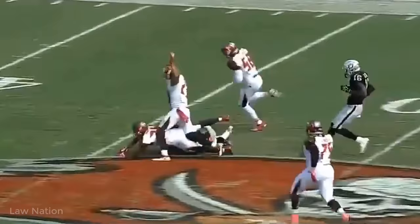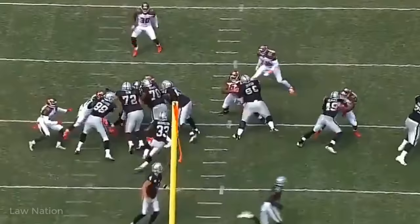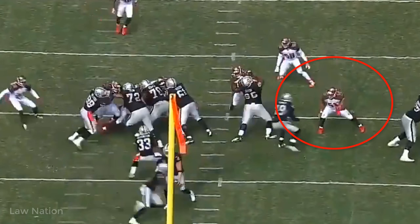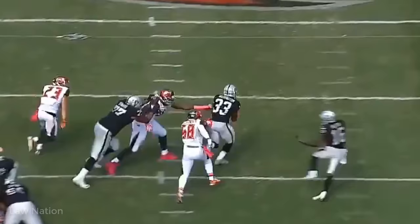Look at this right here — leverage. Number 51 has a horrible approach to the ball. You always want to be the aggressor on this block. Number 49 dug them out. Look at the legs, guys — moving the legs up the field. Those are things I like to see when talking about blocking in the National Football League.